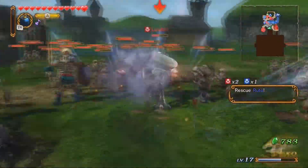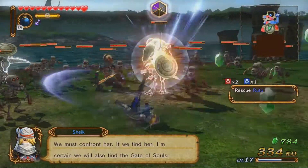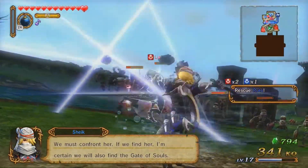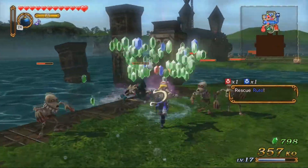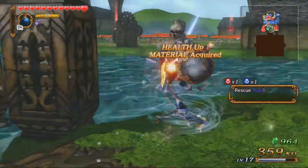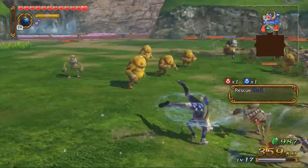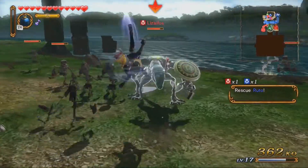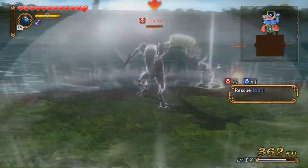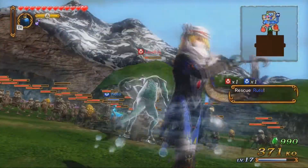Oh look, it's Princess Rudo herself! Let's finish you off. That's actually pretty cool — it gets other enemies trapped in there with it, though it doesn't do as much damage as it seems. I love that because it causes me to go behind them.